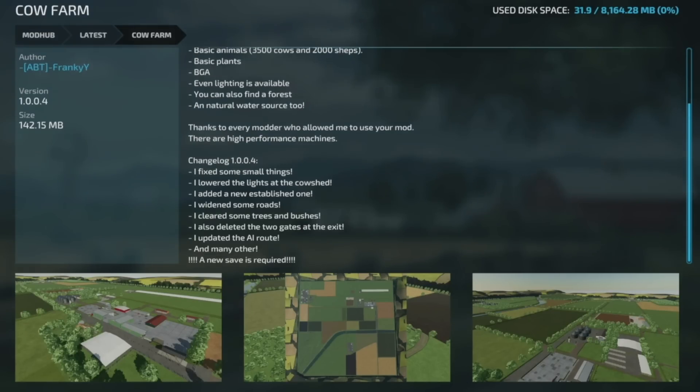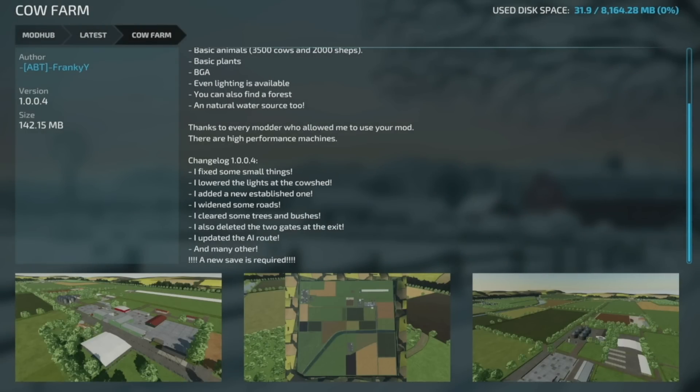Also an update to Cal Farm, version 1.004 — fixed small things, lowered the lights at the cow shed, added a new embellished one, widened some roads, cleared trees and bushes, deleted two gates at the exit, updated the AI route, and many other things. A new save game is required.